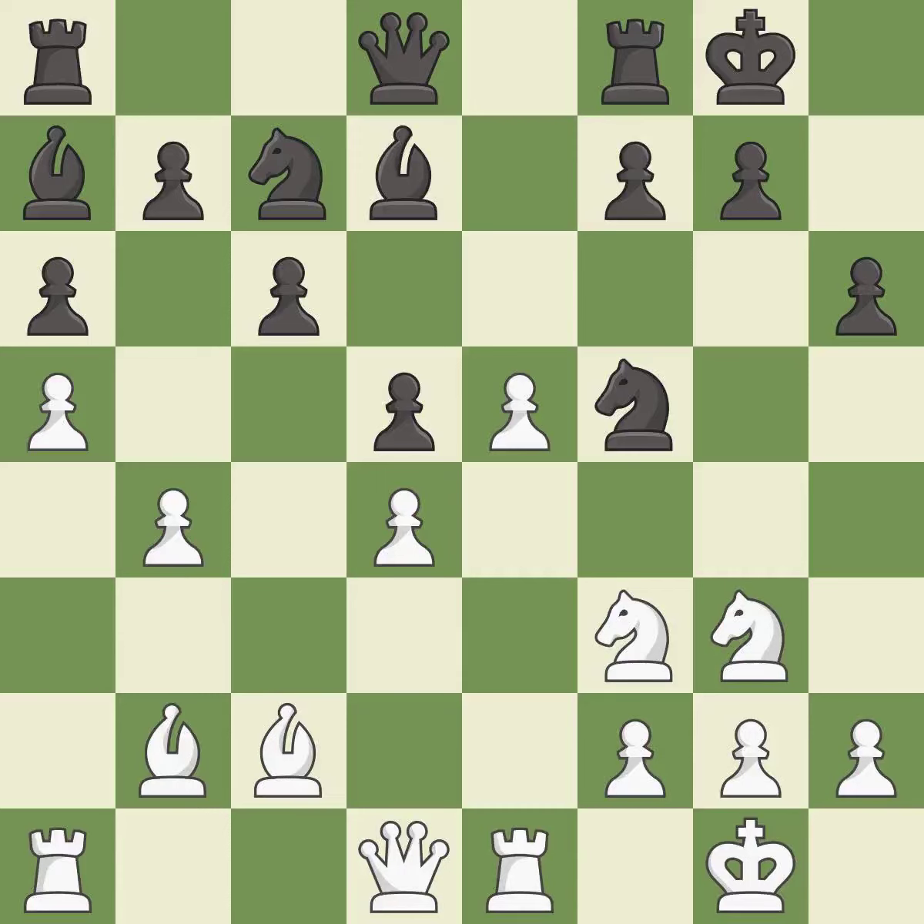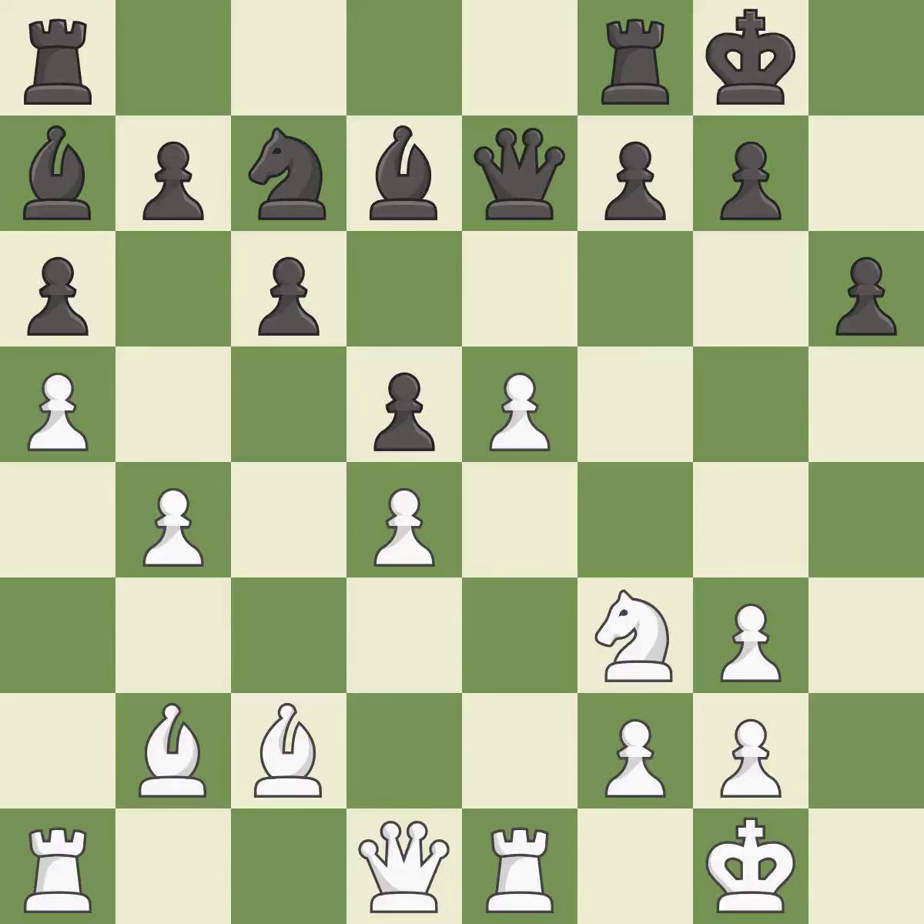This wins time by threatening a knight and forcing it to move away — it is good. This forces doubled pawns in front of the opponent's king, decreasing its safety and harming the pawn structure — it is excellent. Recaptures — it is best. There were worse moves, but also something much better — it is an inaccuracy.